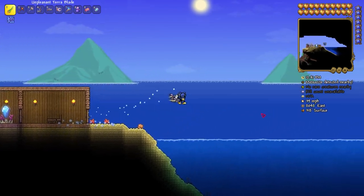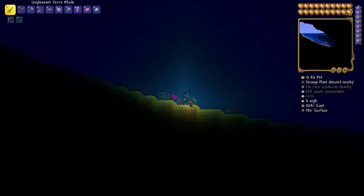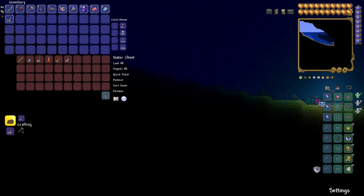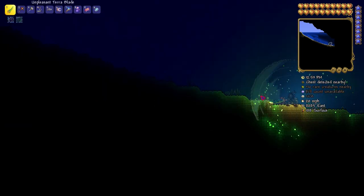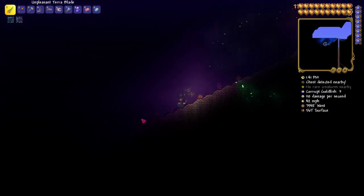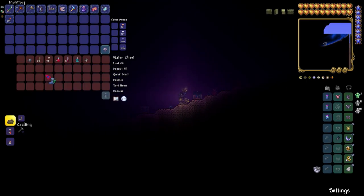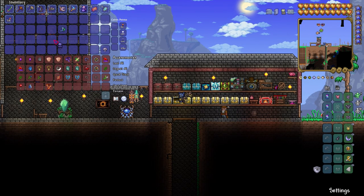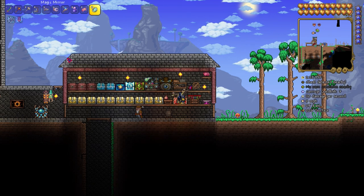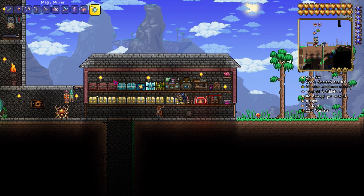The next thing I needed to do was find the Water Walking Boots, since I thought I already had them but I didn't. That was easy enough — I just had to find an Ocean Chest. On the right side I didn't find any, but on the left side of the world I found them in one of the Ocean Chests. I also needed to make another Obsidian Skull to combine with the Water Walking Boots to make the Obsidian Boots, which is another ingredient for the Lava Waders.